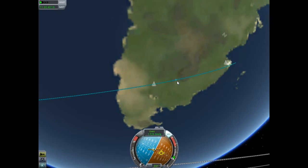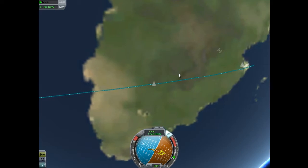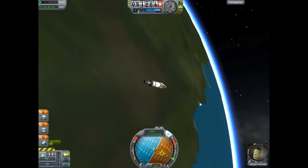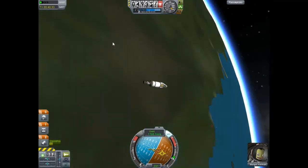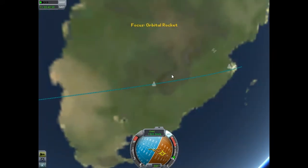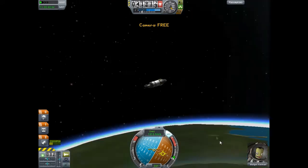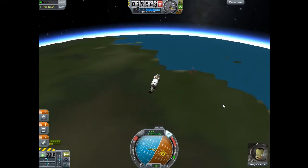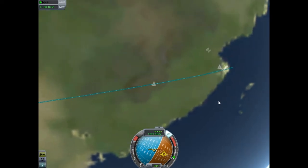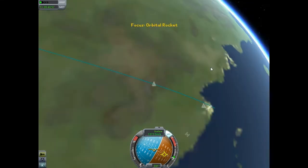That looks about good but it's moving in kind of fast. I'll push it out a bit more — that's close enough for me. This video is a tutorial on how to land at KSC, and in my book that means approximately 50 kilometers or less from KSC. I by no means claim to be showing you how to land on the launch pad — that would require a lot of fine-tuning and probably MechJeb. I could see doing it with MechJeb, but manually I don't see that happening.